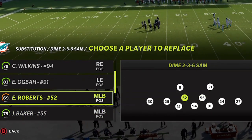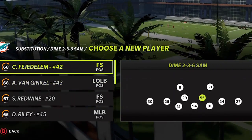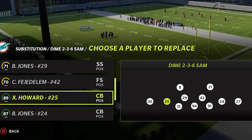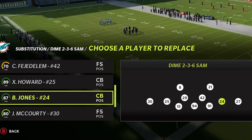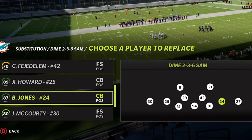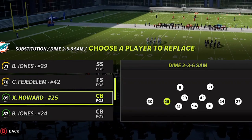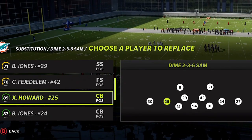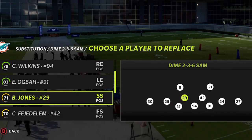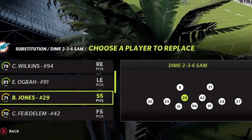You can put safeties at your linebackers. If somebody's passing a lot, you can always run this with safeties all over the field — this is not really meant to be a run defense. Make sure you have a lot of safeties and cornerbacks, a lot of speed. Put your best and fastest cornerbacks at the slot positions, which helps a lot. Have your fastest, most user-friendly safeties at the linebacker position — that's really the easiest way to run this defense.